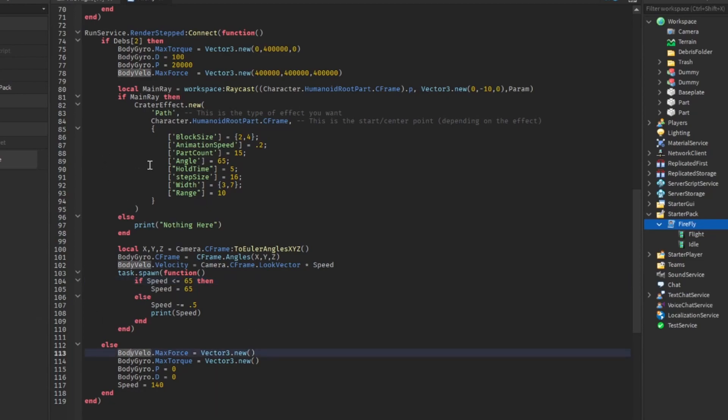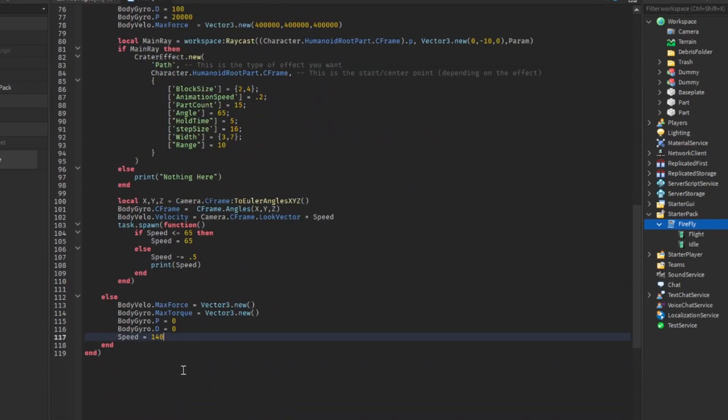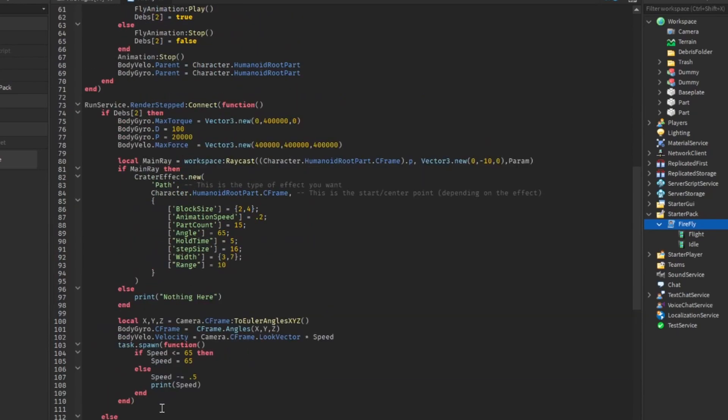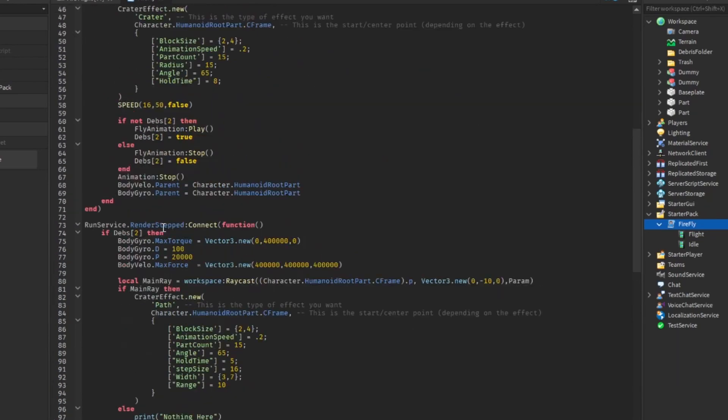If devs2 is false, we reset everything back to normal — reset the Vector3 for max force, reset the max torque, set P to 0, set D to 0, and set speed back to 140. So when the player activates flying again, they go back to the original speed. I set it to 140 because 145 and 140 are basically the same — you can do whatever you want for that part, the speed is up to you.